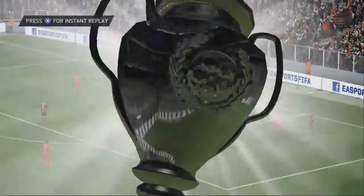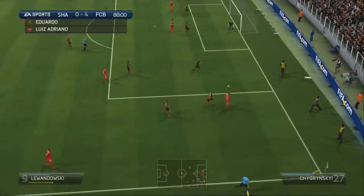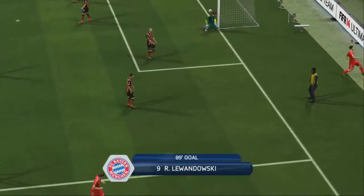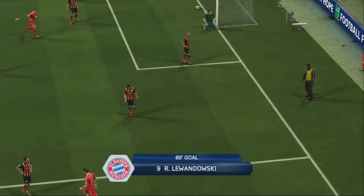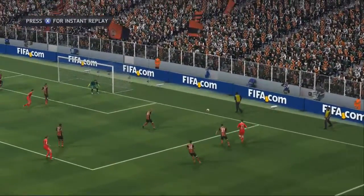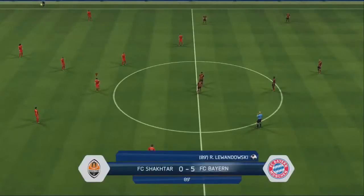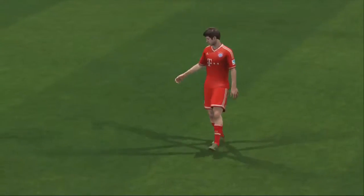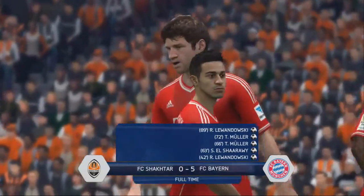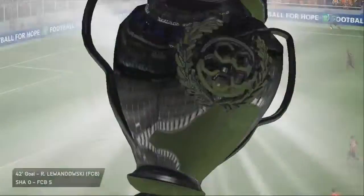Thomas Muller goes on, crosses it in, and Lewandowski is there in the 89th minute. One of my best strengths for this Bayern Munich side is definitely the heading ability — you've got Lewandowski, Thomas Muller, and at the back you've got Dante and Jerome Boateng, all very good in the air. In the CDM position you've got Javi Martinez who isn't too bad in the air either.